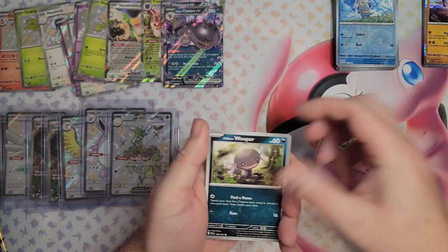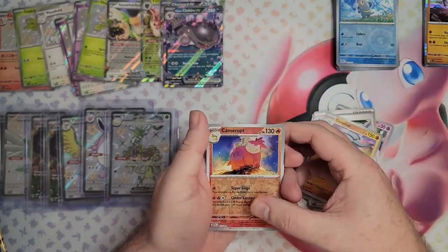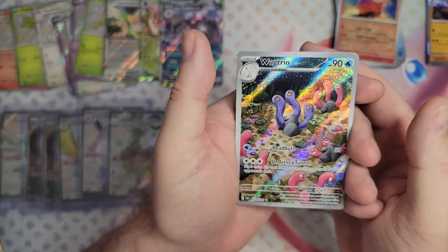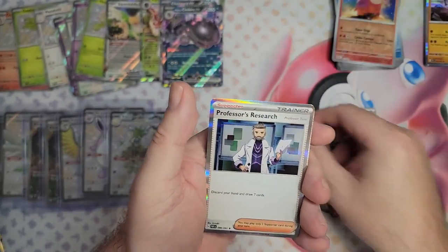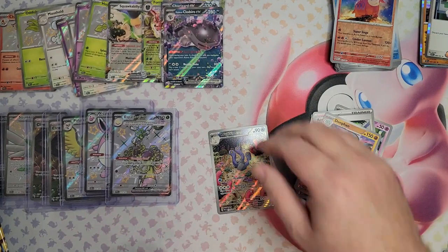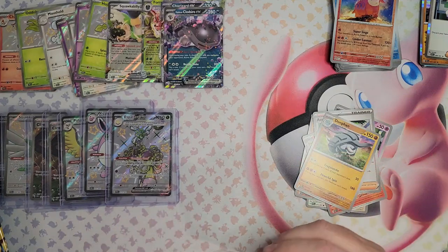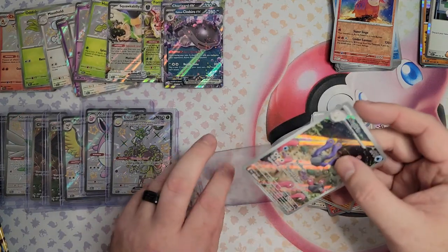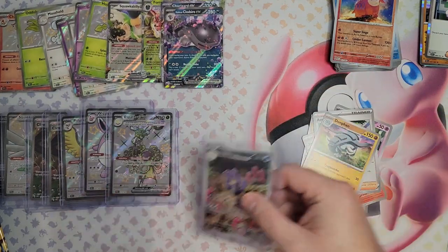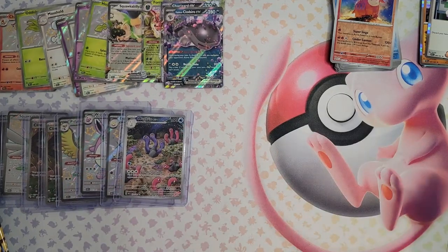Natu, Wooper, Tandemaus, Mankey, Camera. Oh nice — Wugtrio! And another Professor's Research. Wugtrio definitely reminds me of Dugtrio — I wonder who would win out of Dugtrio and Wugtrio. Who do you think? One's ground, one's underwater.